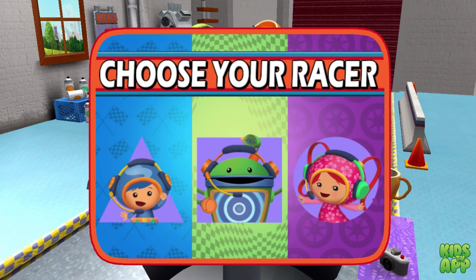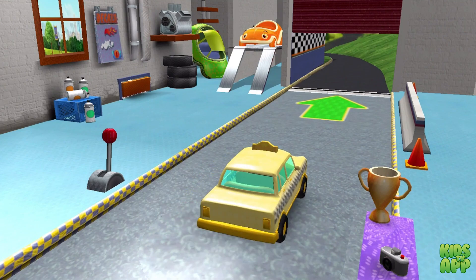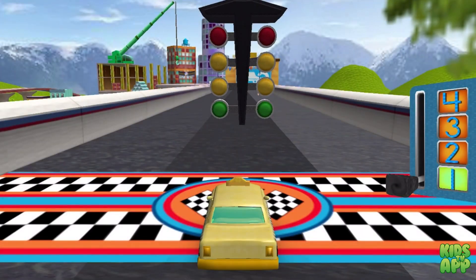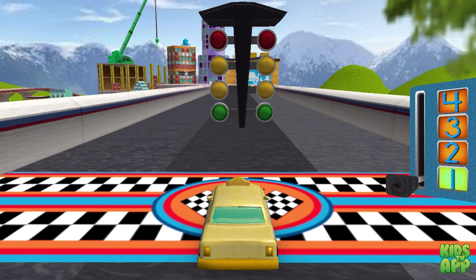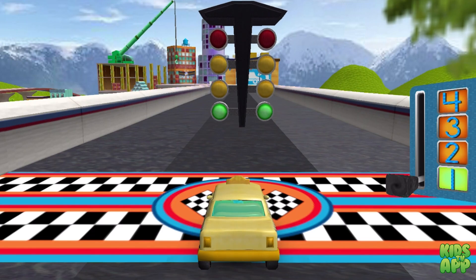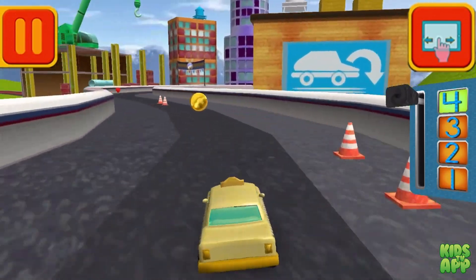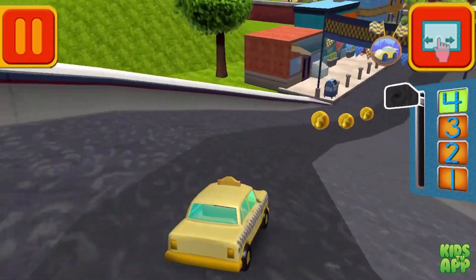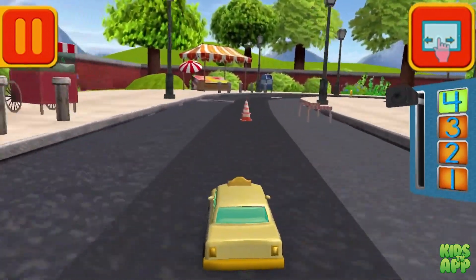Choose your racer! Awesome! It's time for the big race. Collect coins to earn special prizes, and watch out for things on the road that can slow you down. Swipe left or right to change lanes. Move this lever to speed up or slow down. Tap your car to see it do something cool.